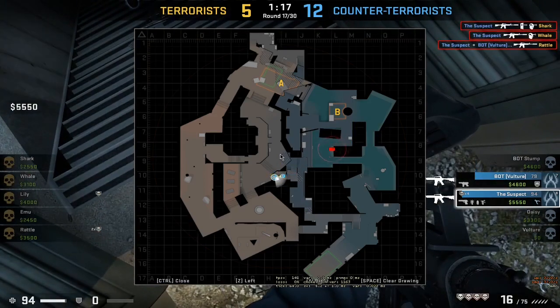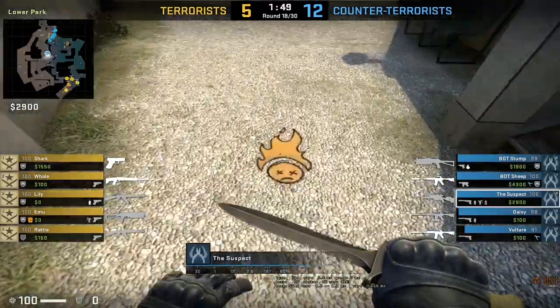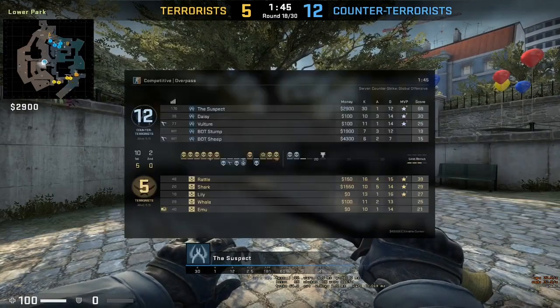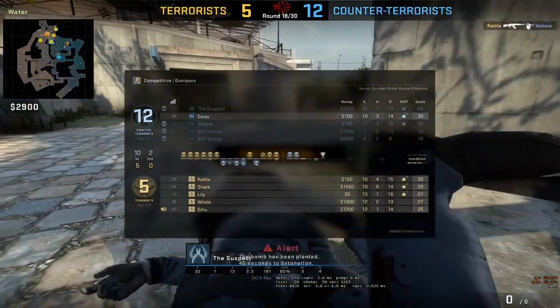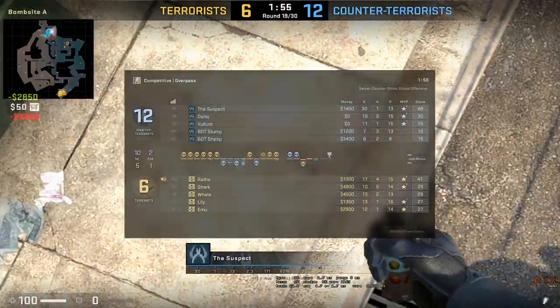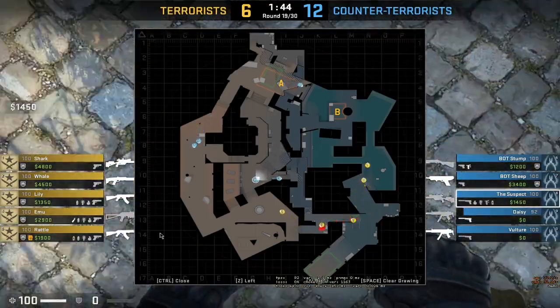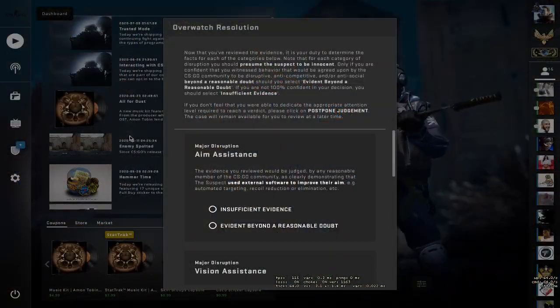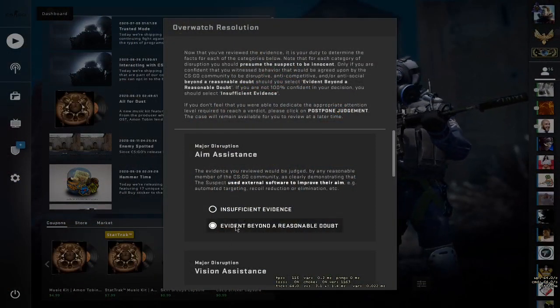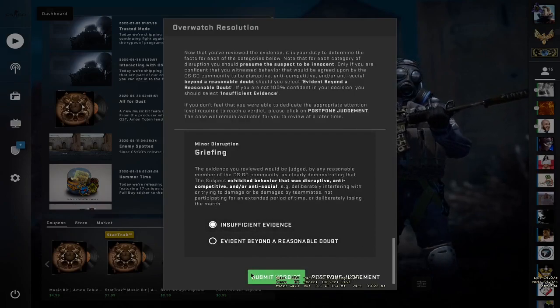I want to know why he's hacking even though terrorists are winning. The CTs are winning but terrorists are losing — why is he hacking? Here's why — they have two bots on their team: Daisy and Vulture are mid-fragging. Now he's back into hacking. I've seen enough of this case. I've seen the aimbot, the wallhacks, the bunny hops, and no griefing. Goodbye, suspect.